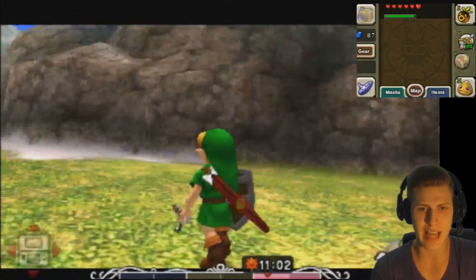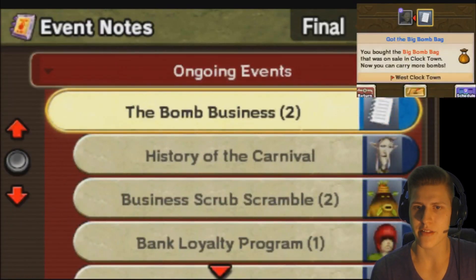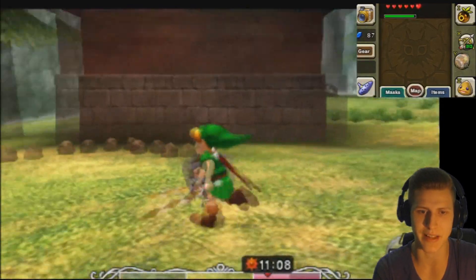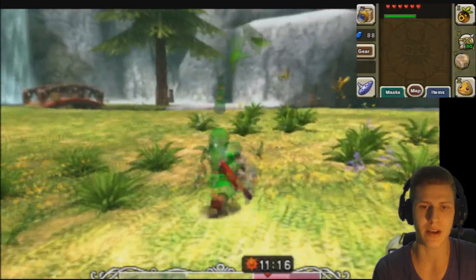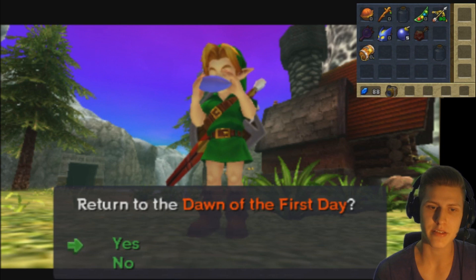But now it's time to make more progress. We are already at the final day, so we should go back in time. As you can see we got the gilded sword now, which is pretty amazing. It makes a lot of damage and it has a better range. Return to the dawn of the first day — sure, let's go back.